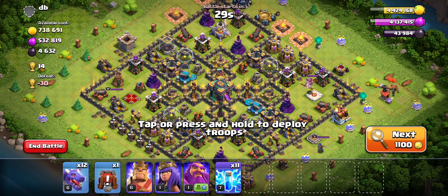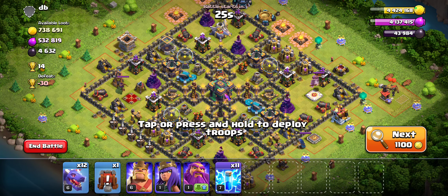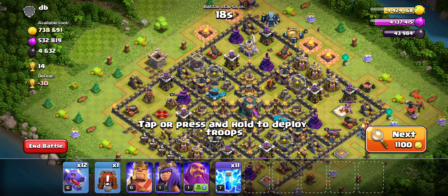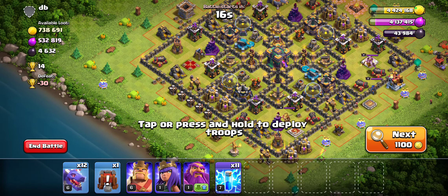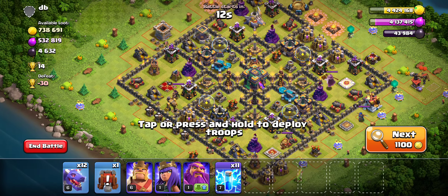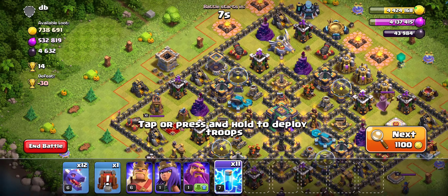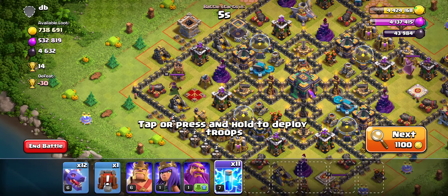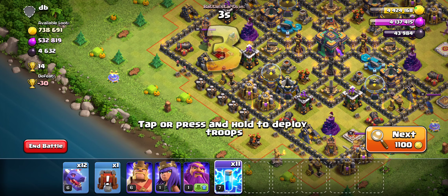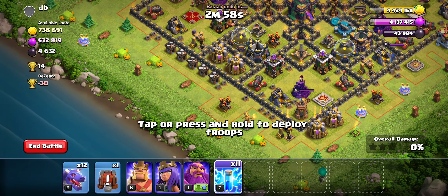I was talking about the difficulty of farming. It seems like pushed accounts feel like they're easier to find loot on. Here we found a 700k gold, which is what we're looking for. We searched for so long and had to deal with the 200k-er at Town Hall 8. To be fair, you don't need as much loot, but it was a little frustrating trying to find loot up there.